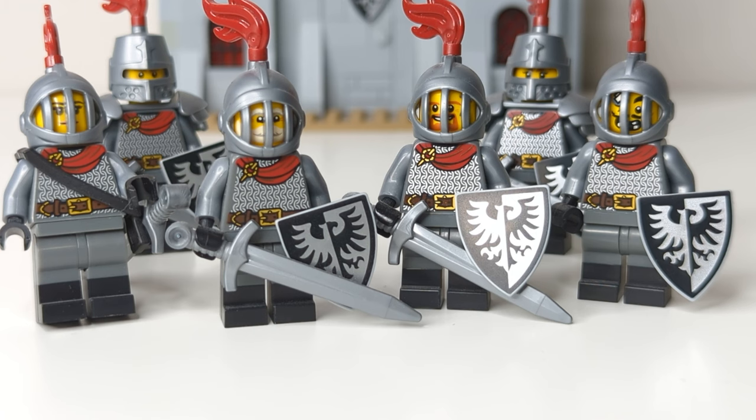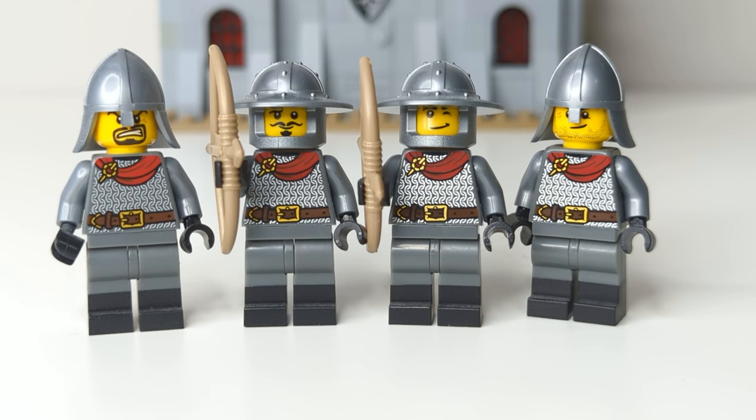Back to the minifigures, let's now take a look at my red falcon knights. You'll notice that I use a flat silver armor instead of the pearl dark gray and black that I use for the other black falcons. This is because I think it suits the red falcons a lot more than pearl dark gray does. I really love how it complements their arms and torsos. The only thing I'm not crazy about is the legs — I feel like there are definitely better options, but I haven't really looked into it much yet.